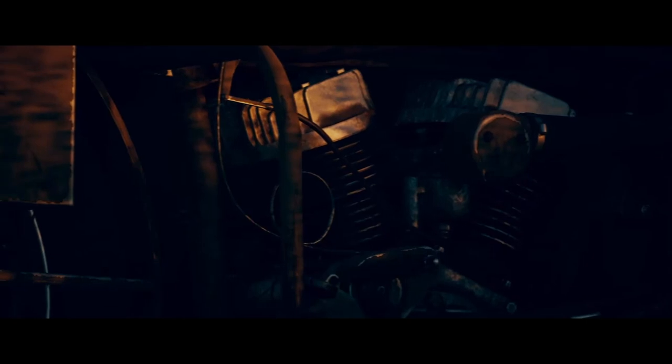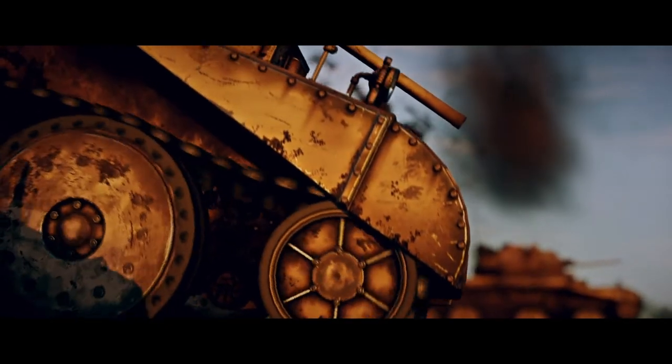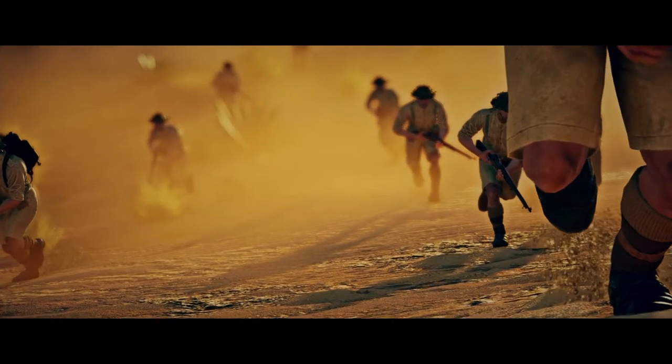This is significant as El Kef is located near the Kasserine Pass, the site of a brutal American defeat. This confirms, along with the motorcycle in the trailer, that we will be seeing the Americans. The US motorcycle is featured in the trailer and it looks like it has .30 cal belt-fed machine gun rounds on the side. We can now safely say that both motorcycles will be able to function as a mobile MG nest, and that the Americans will probably have a role to play in Tunisia.